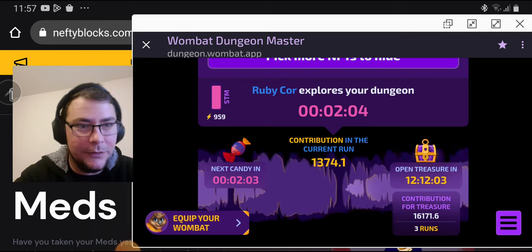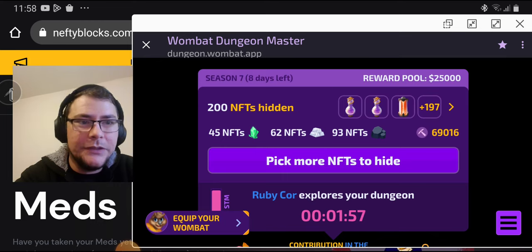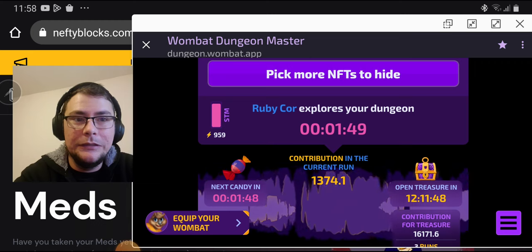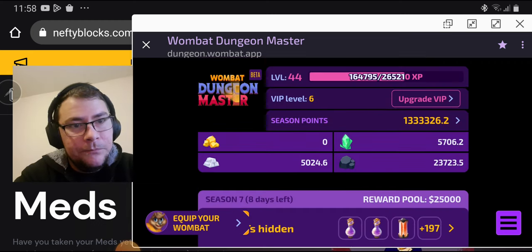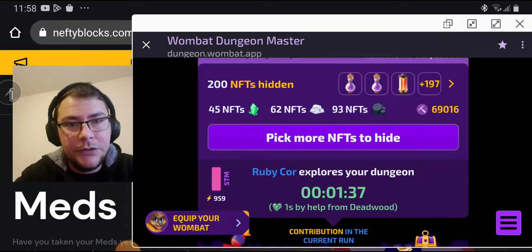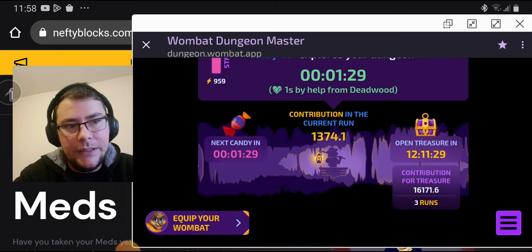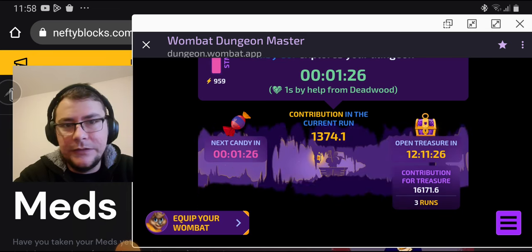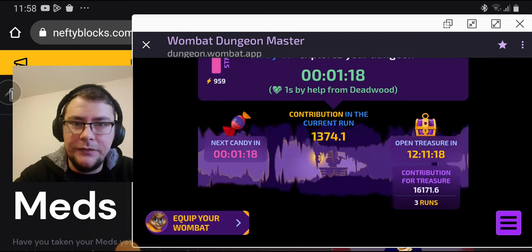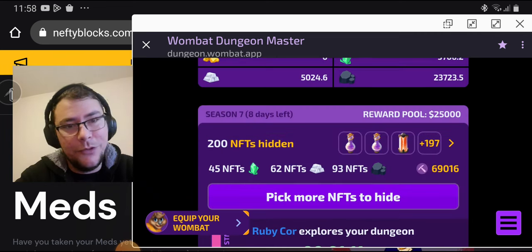First and foremost, what you need to increase is your contribution — this is what matters the most when it comes to points and drops. How do you increase that? First step: increase your mining power. Everybody knows that, but that's not the only thing you need to do. Your contribution puts you in different drop categories — 10k gets you standard silver, 20k gives you standard silver with an NFT chance on drops, and so on. The more you have, the more your chances.